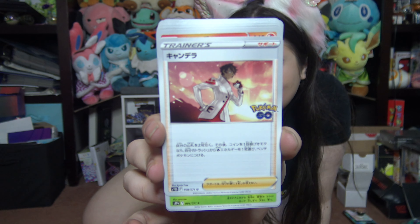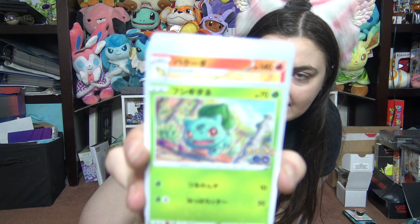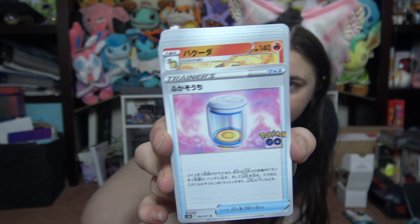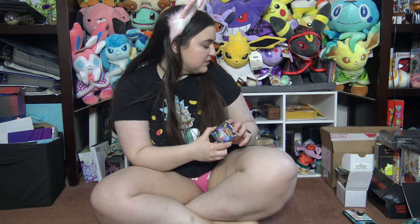The team red trainer. Bulbasaur! Snorlax! The egg hatcher incubator. And that's it! Since I play Pokemon Go, I know those better.